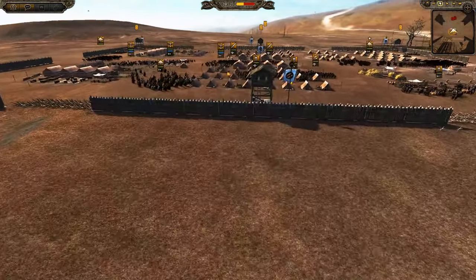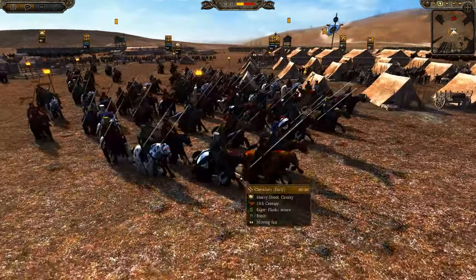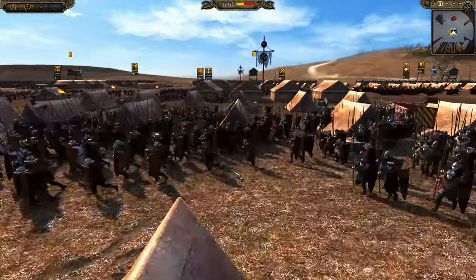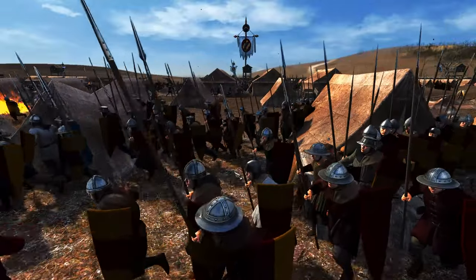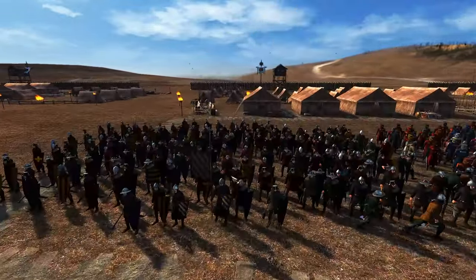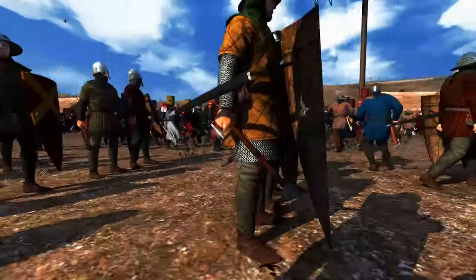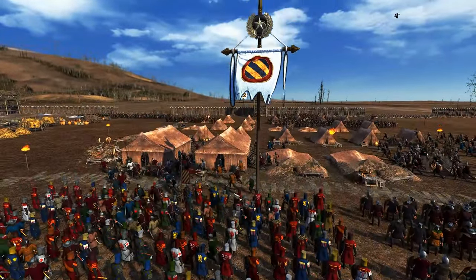So what's the scenario for this one? England wants to secure and hold its French holdings in Normandy and Aquitaine, and they've managed to come to blows with Burgundy. They're both butting heads. The Duchy of Burgundy is defending within the fort.